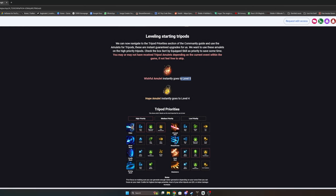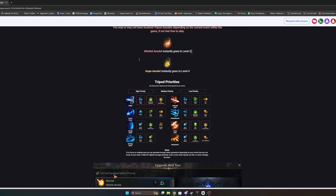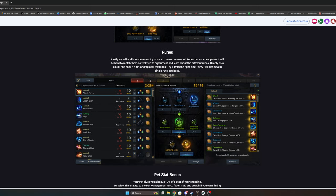Select the tripods you want from the guide, save it, and whenever a matching tripod drops it'll light up so you can spot it easily and level it up over time. Wish amulets take tripods up to level five maximum; Hope amulets take them to level four. On Lost Ark Nexus build guides, red tripods are the highest priority to get to level five first, yellow ones to level four or higher, and low priority ones you upgrade as you can.